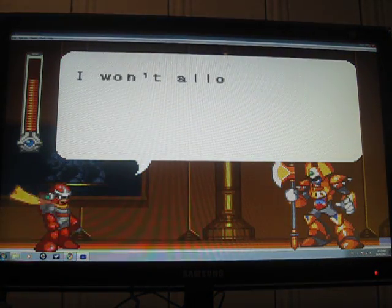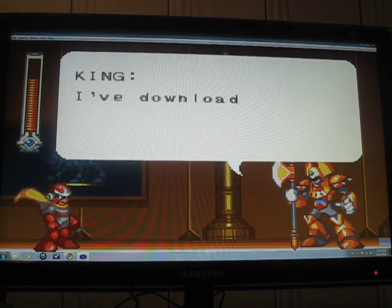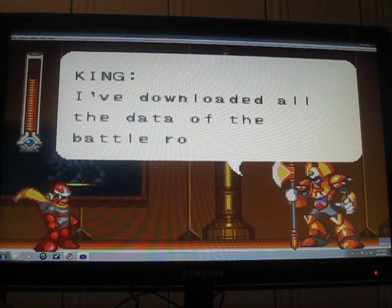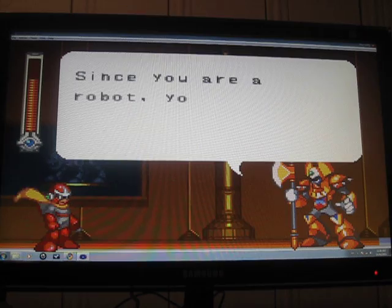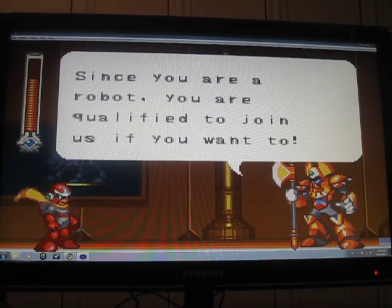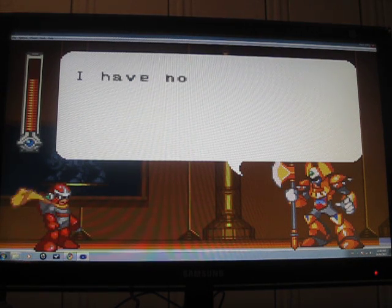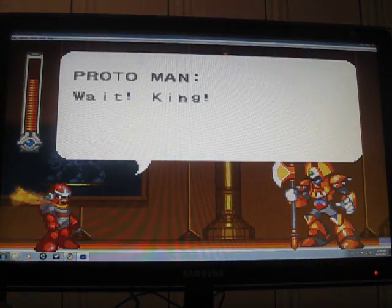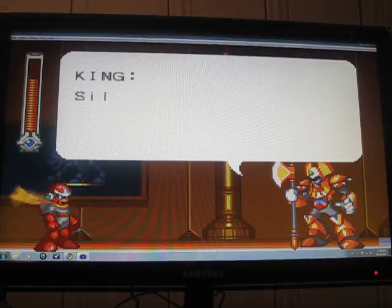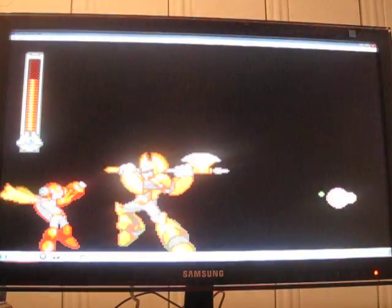"You've gone too far — I won't allow you to violate this robot museum! I've downloaded all the data out of these battle robots. Now I can create an invincible robot army. Since you are a robot, you are qualified to join us if you want to." It seems that your friend has arrived. "I have no time to waste on you anymore." Wait, King! Silence.